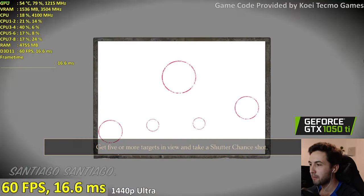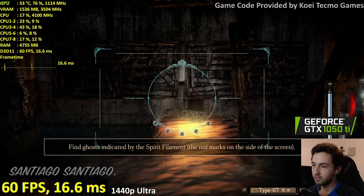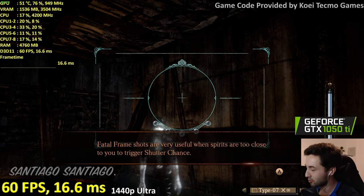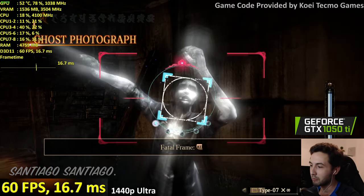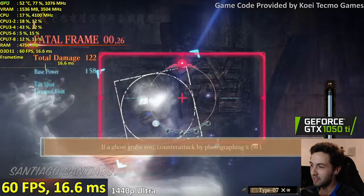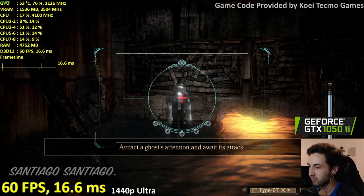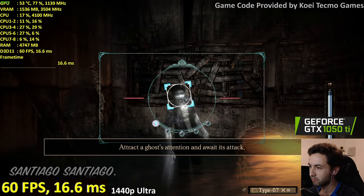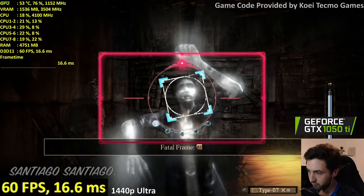There we go — that's the perfect photograph hitting all weak spots at once. I can already see the jump scare potential. Oh hello there — Fatal Frame! I understand the title of the game now. Let's wait for the ghost's attack to get the fatal frame. Here it comes — Fatal Frame!